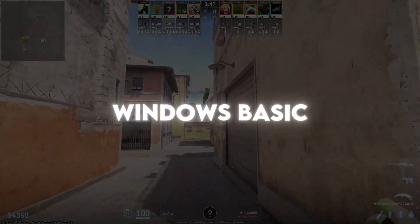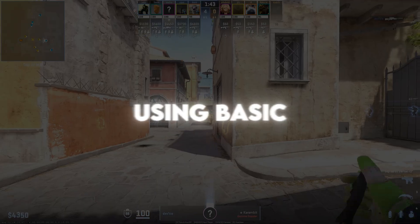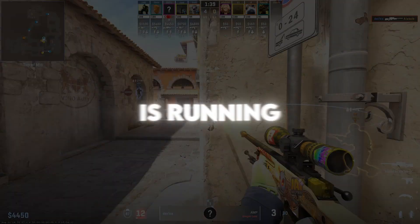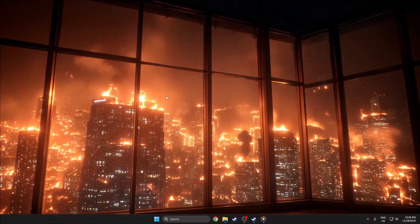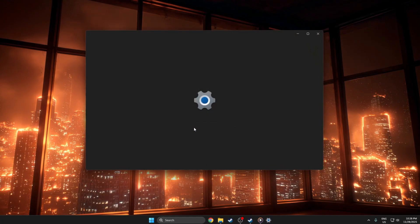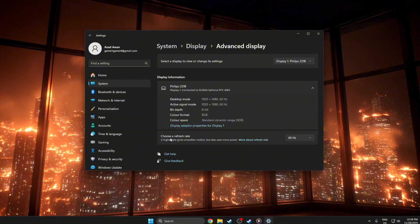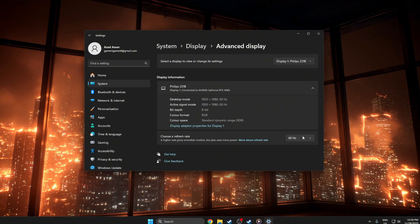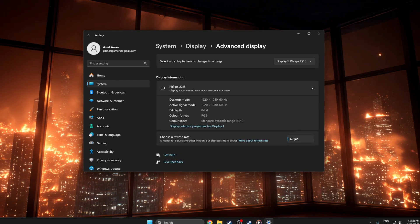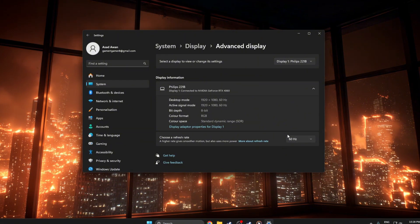Step 2: Windows Basic Settings. To reduce input lag in CS2 using basic Windows settings, start by making sure your monitor is running at its highest refresh rate. On the desktop, right-click an empty area and choose Display Settings. Scroll down and click Advanced Display, then look for the Choose a Refresh Rate option and select the highest number available, such as 144Hz, 165Hz, or 240Hz, and apply the change.